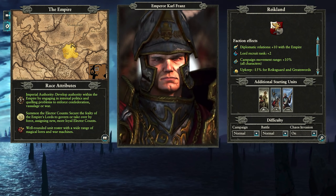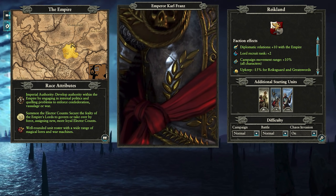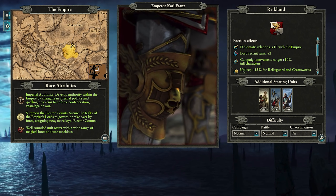First up, Carl Franz. The only change with him is the fact that his faction, instead of being called the Empire, is now called Reikland. I also didn't do skills or missions back in the day, so I'll quickly rattle through those.